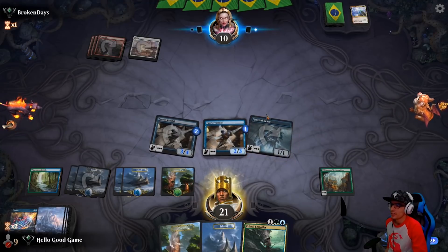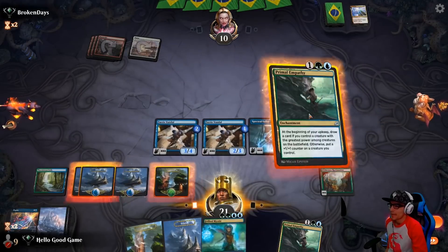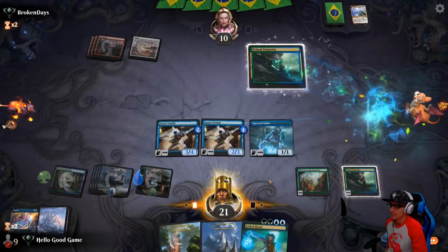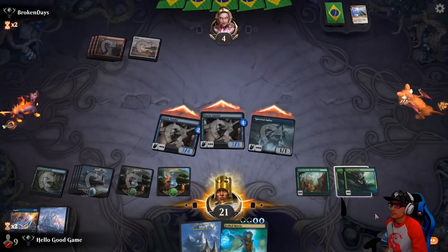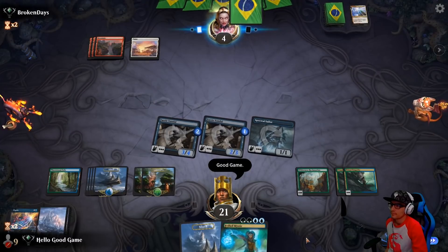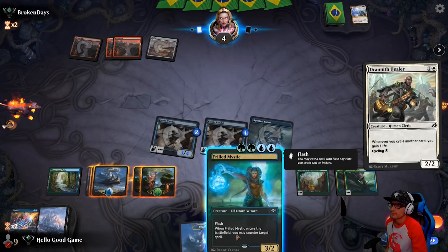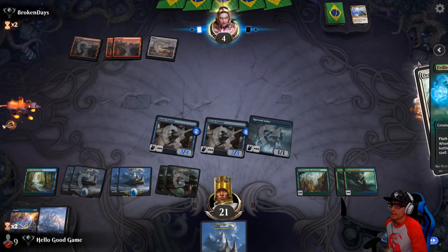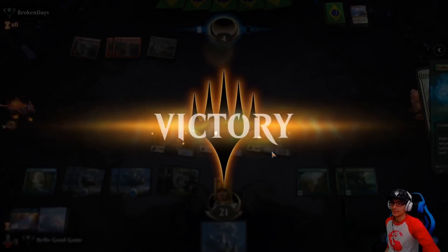We get to draw here as well — another counter, absolutely perfect. Two Primal Empathies in play now as well — this is busted. There's no way he could Flare us on three lands, so let's just stop that. Oh my lord — disgusting.